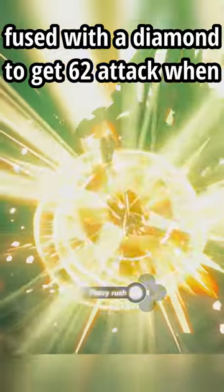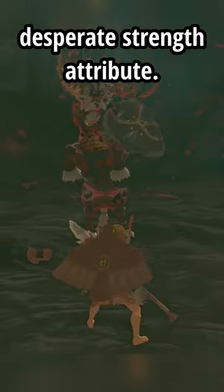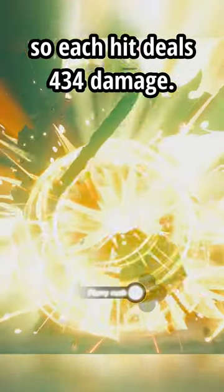We use a knight's halberd fused with a diamond to get 62 attack when on our last heart, because of its desperate strength attribute. This setup stacks an extra 6 weapons so each hit deals 434 damage.